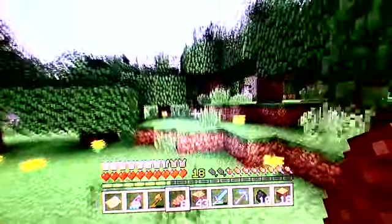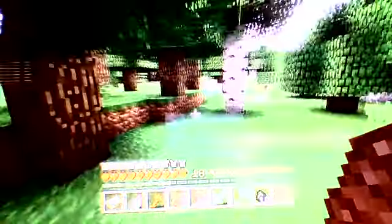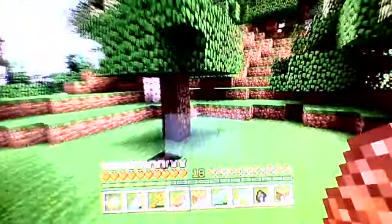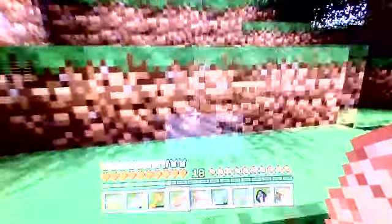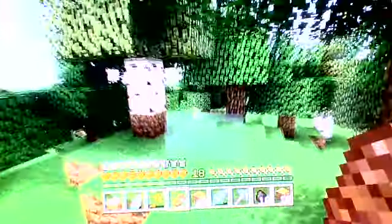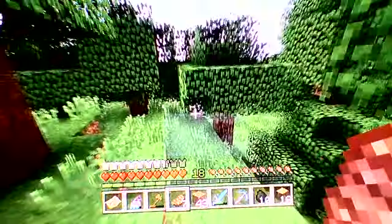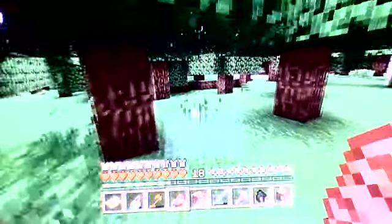You can see it from miles away with the giant cobble mob spawner, so I don't even need to look at my map. I know exactly where I am. This is where Drayden died. And then you go this way to lead you to our house. There you go — that is our house.